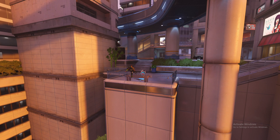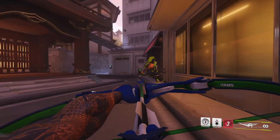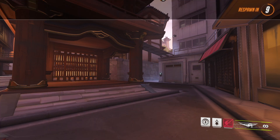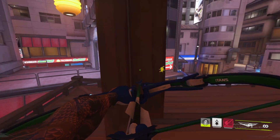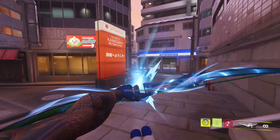Tip number five is more of a personal preference, but it's very common among Hanzo players: play with a low sensitivity. Here's me playing with a high sensitivity and as you can see it's much harder to land these shots. You need your hand to be smooth like butter, not shaky like this. Now exhibit B — as you can see my sensitivity is low, lower than what I'm usually used to, but I have much more success landing these hits.